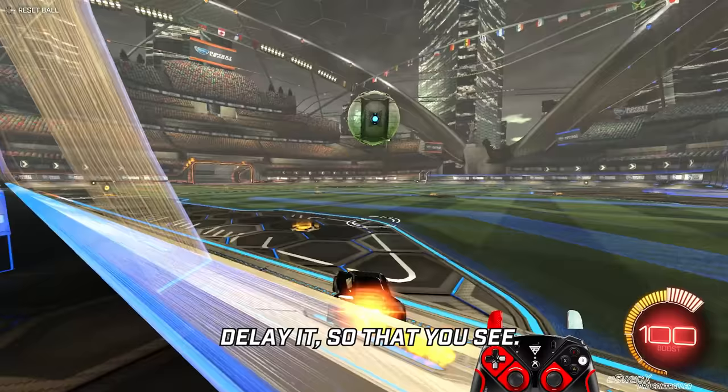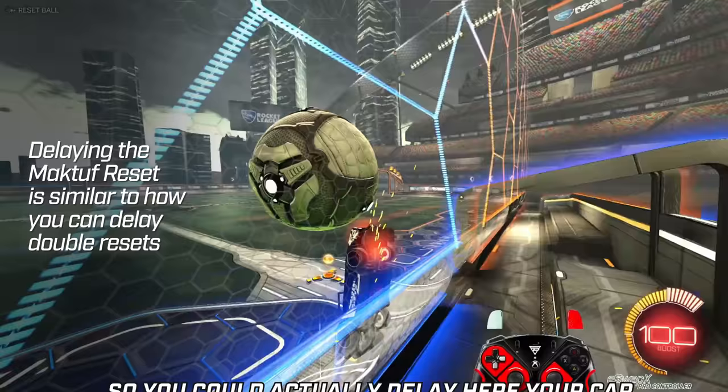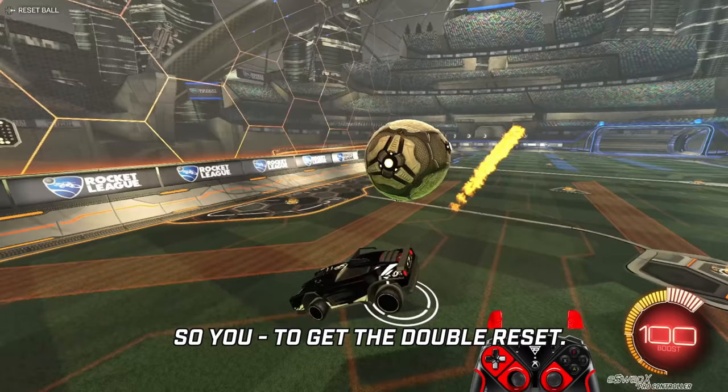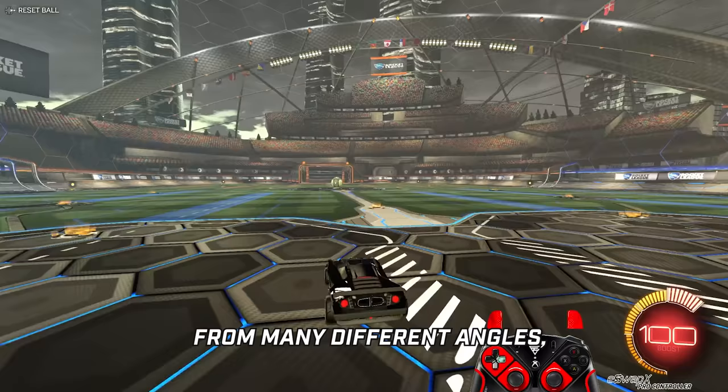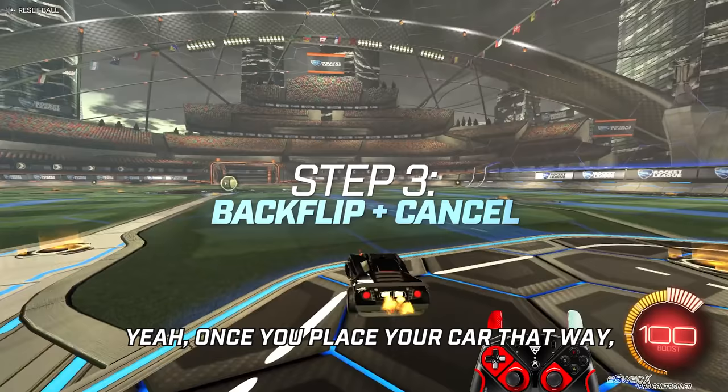I can actually go in the air and maybe delay it so that you can see. It's the same thing you do with a double reset — you can actually delay your car and flip anytime. To get the double reset, it's just like placing your car perfectly before doing the reset, which is kind of hard because you're not used to these kinds of movements. But you can do it from many different angles — as long as you practice the flip, it's fine.